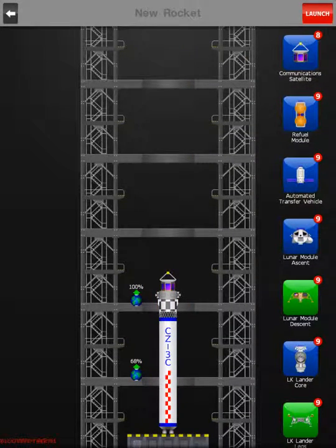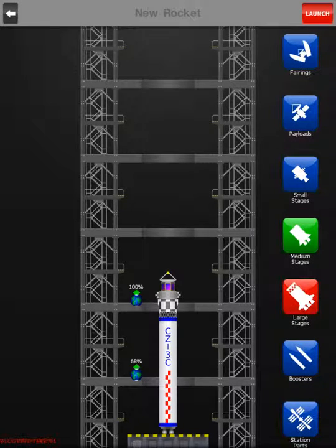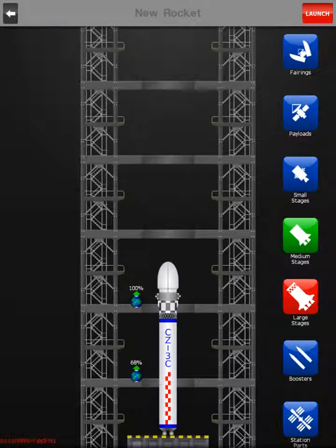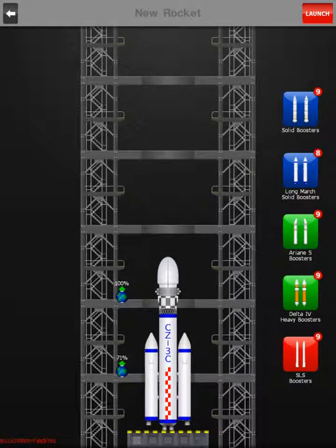We're kind of role-playing here. We'll get the communication satellite there first, and then when we get the lunar probe there, if it goes on the opposite side we'll have the satellite to relay communications — if you've ever seen some space stuff you know what I'm talking about. Boosters look good, it's gonna be a teeny tiny little rocket.